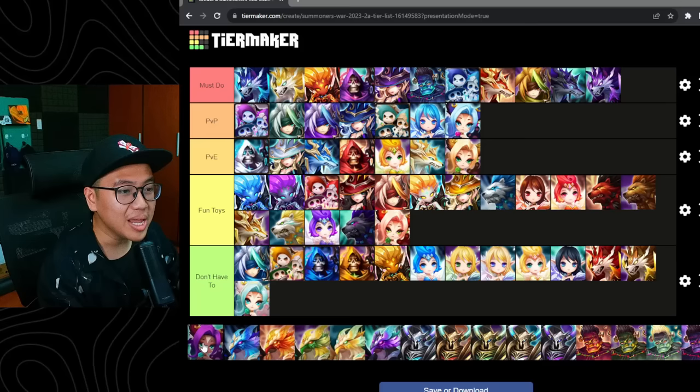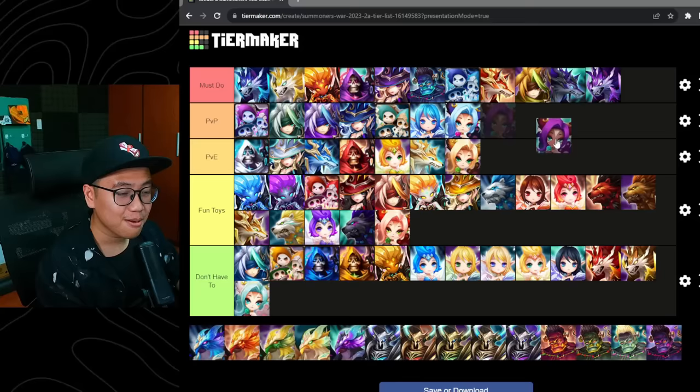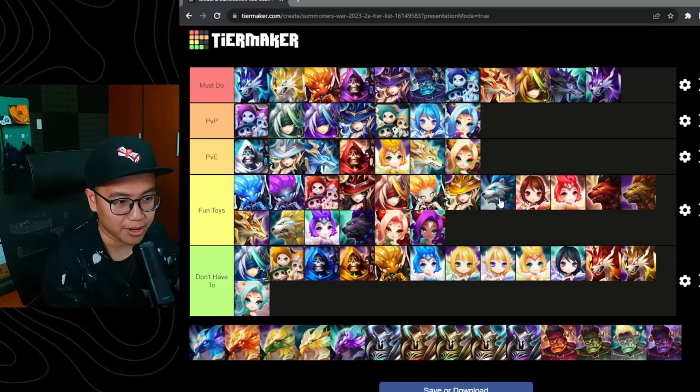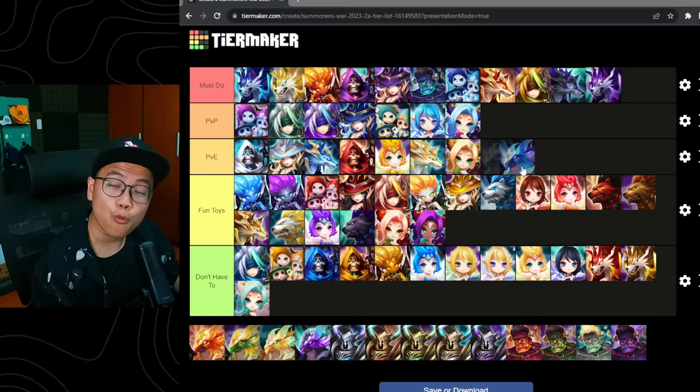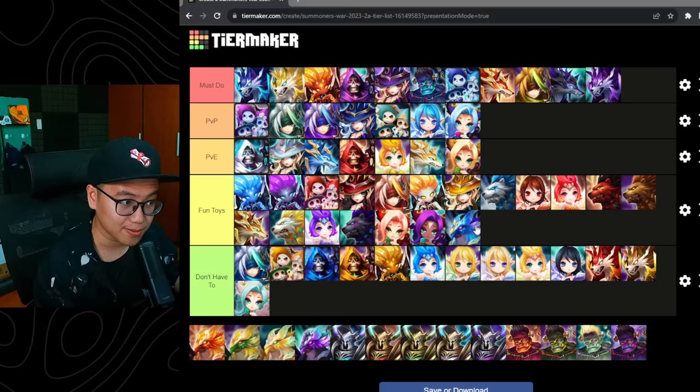Miho used to be must-do — used to be a tier on her own. This unit used to break so many people's will to live. But now it's a fun toy. Can be decent in some offense teams against a defense that is so badly built that Miho can counter the entire defense. The Water Bird is really popular among Nephthys users in RTA because he does a lot of damage, has turn cycling, and counters the fire units that counter Nephthys. So he can be a pretty fun toy to build, and can do decent damage as a water unit against Harmonia, Vigor, and Light Defense.